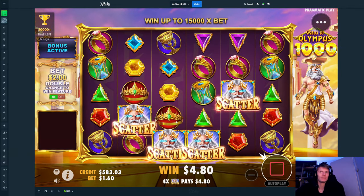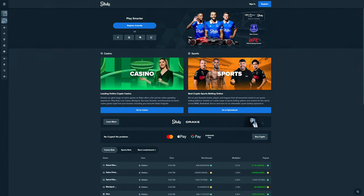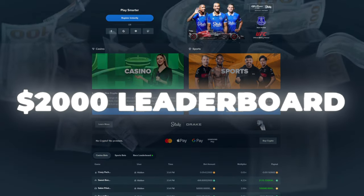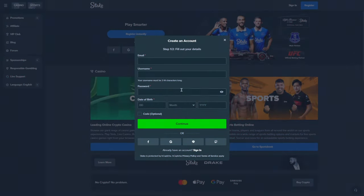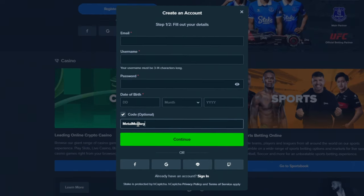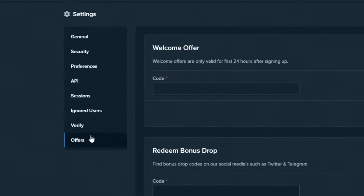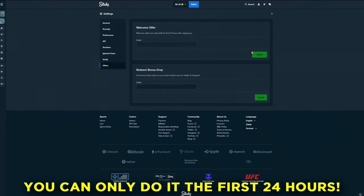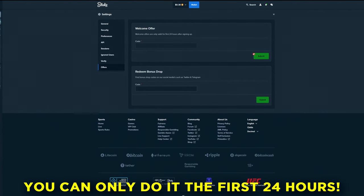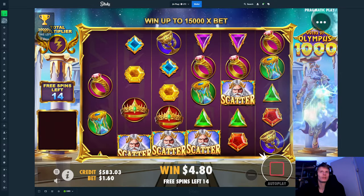Sorry for interrupting in the middle of the video, but if you guys want to support me and also have a chance of winning some of the $2,000 weekly from my competition, you can sign up under my affiliation by clicking register, then click 'code optional' and type in Metal Monkey 7 — or go to settings, then offers, and type in Metal Monkey 7 and click submit. You can only do this within the first 24 hours after signing up. Enjoy the rest of the video, thank you so much!